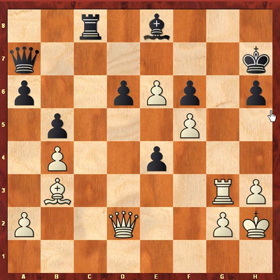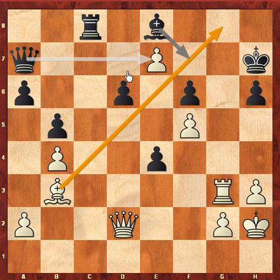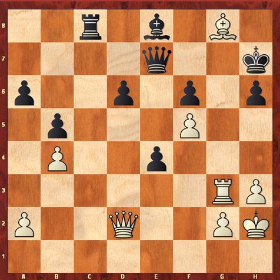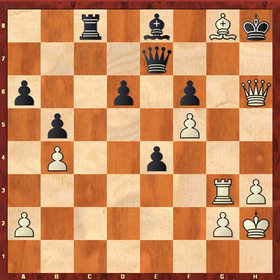Re8, Be8 — sorry, e7. Black cannot capture with Qxe7 in view of Be8 check, Bg8 check, Qxe7, Bg8 check, and if the king moves to h8, Qxh6 check. So Qxh6 means Qxh7, Qxh7 check. So after e7, Bh5 was played, Qxd6, and here Carlsen decided he could resign this position.